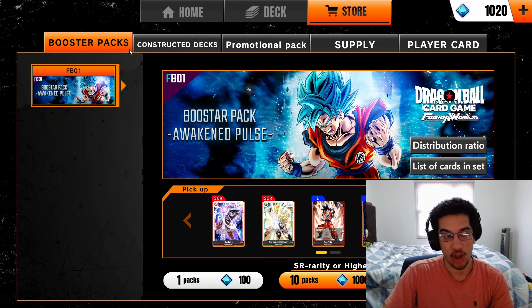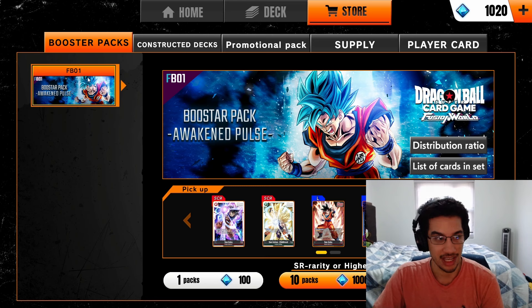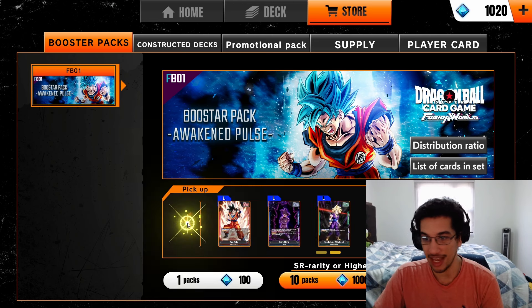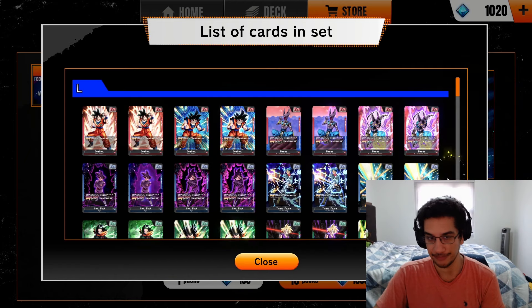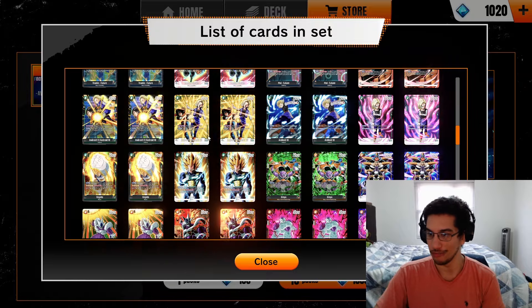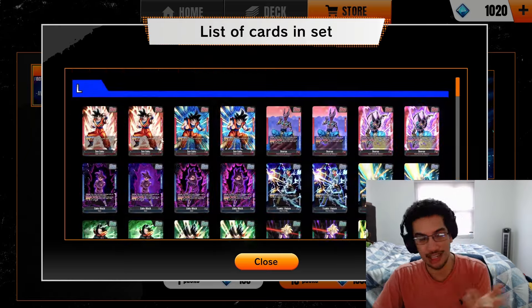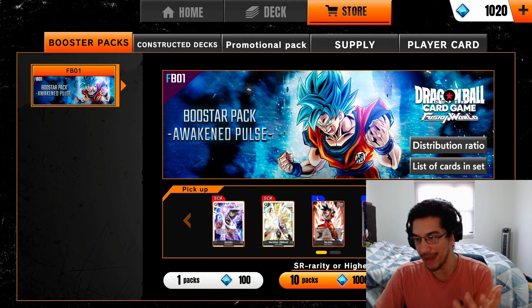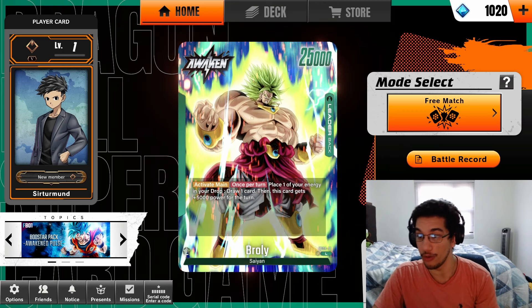Currently in the game we have the starter decks and this first booster pack — the first set. This set has a bunch of cards that can make any of your decks better. You have a lot of leaders, a bunch of different variety cards — epics, commons, uncommons, rares, etc. Your champions are kind of like your leaders here. So you're going to be redeeming packs to get the cards, just like Hearthstone, Magic, Lorcana, Pokémon, or Yu-Gi-Oh. You open packs to get cards — it's not going to be like Runeterra where you get cards for free by playing.